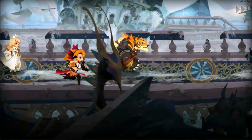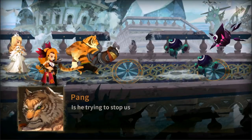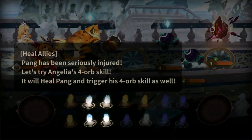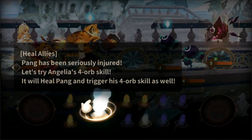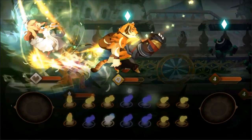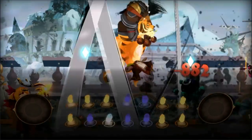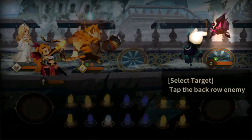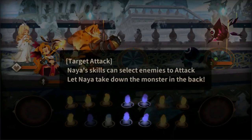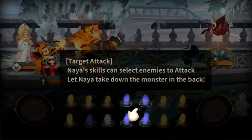It's similar to those sort of match-three and then attack games, but it's a little bit different as well. All right, looks like the white ones will trigger a healing skill, so let's go ahead and combine all four of those. The tiger dude is attacking. We're going to be going after the back row here, so we're going to be attacking with Naya now, using these purple orbs.